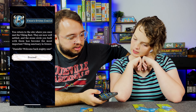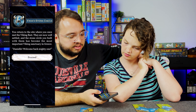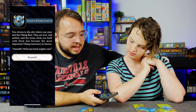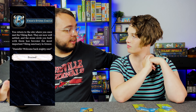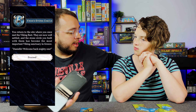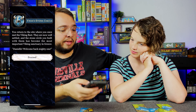Ymir's Stone Circle. You return to the site where you once met the Viking fleet. They are now well settled, and the stone circle you built with them has become the most important Viking sanctuary in Greece. In Scenario 1, you told the Vikings they should build a stone circle atop that plain, and I helped, and they did — and now they're thanking her.